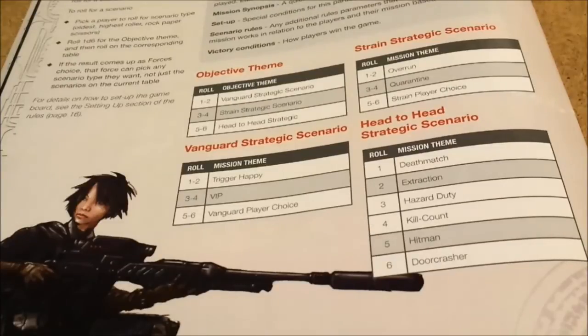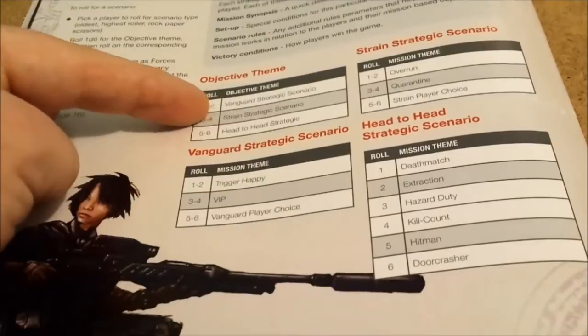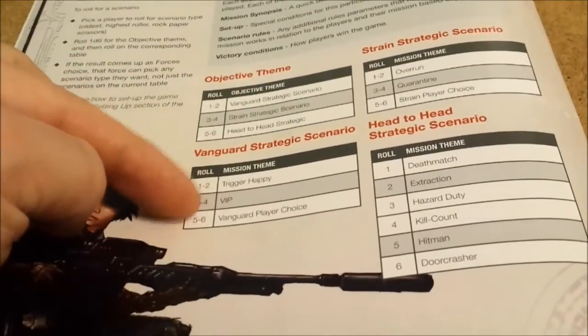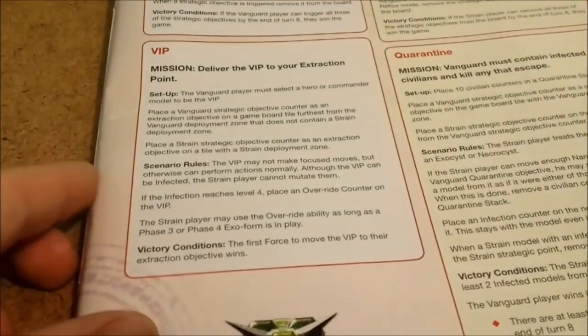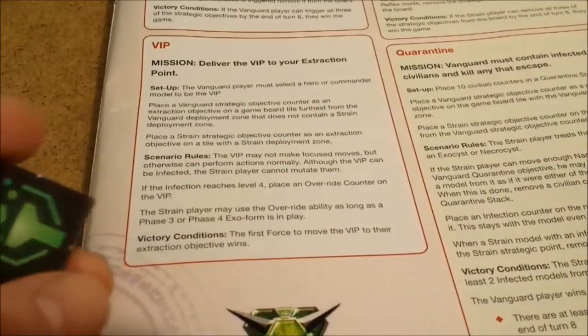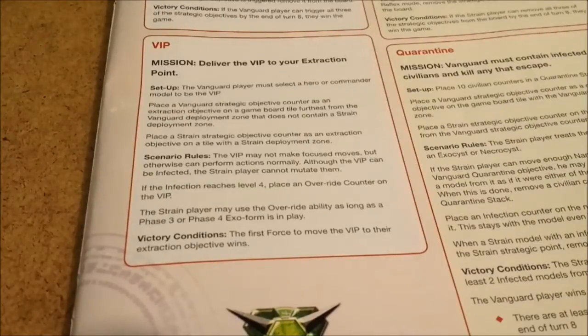In strategic mode, you and your opponent can either choose a strategic mission you like, or if you can't decide, just roll a dice. A 1 or 2 is a Vanguard mission, 3 to 4 is a Strain mission, and 5 to 6 is a head-to-head generic. Once you roll and get your result, you roll again within that category for the specific scenario. The setup for those tells you the scenario rules, victory conditions, any specific maps or strategic points. There are also special rules for some maps on page 37 of version 1 or page 41 of version 2.